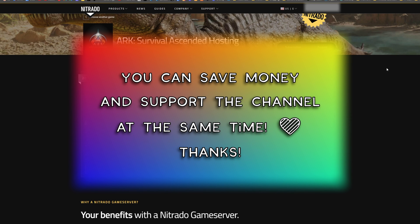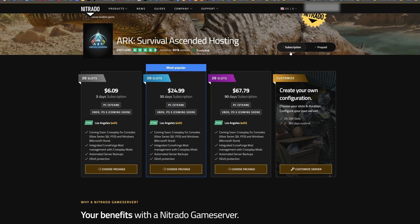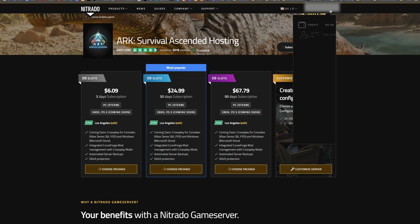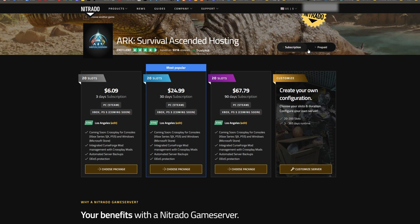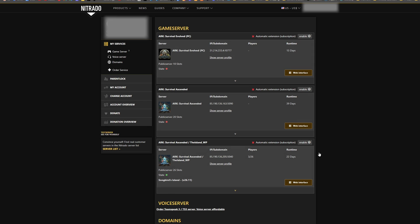Once you've got that set up and checked out — I'm not going to show that whole process — you'll be able to go up to your name and scroll down to My Services. If you click on My Services, it'll bring up your servers. Right now I have three servers through Nitrado and this is the one I need to set up today.